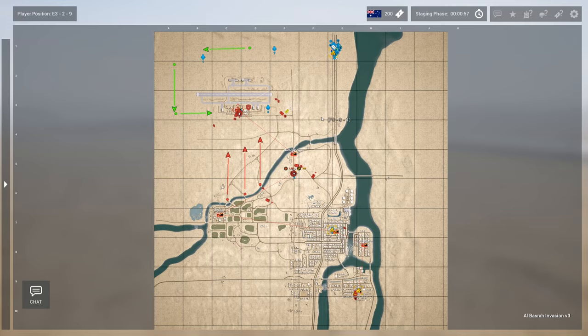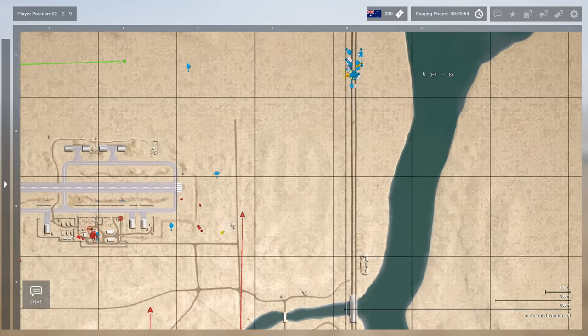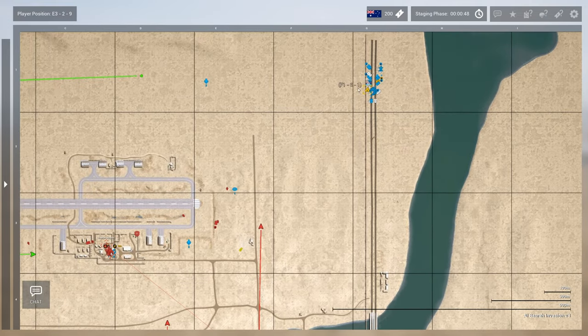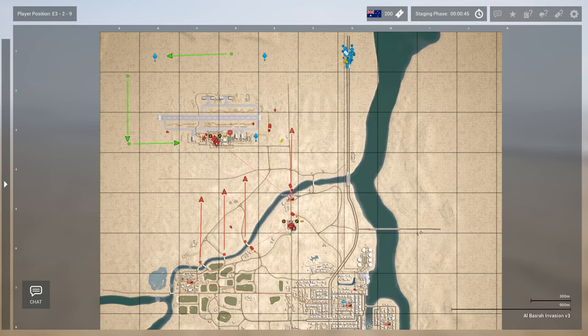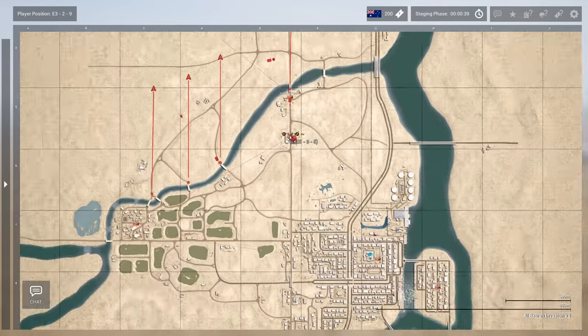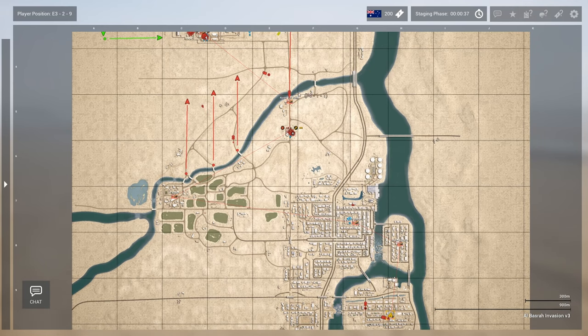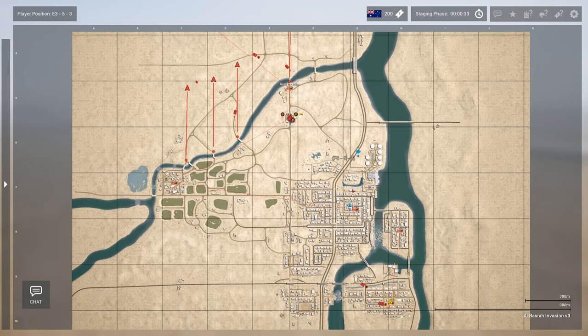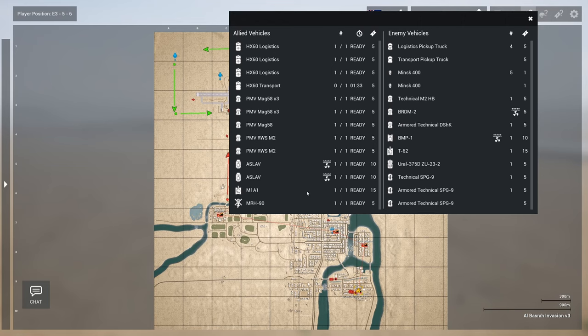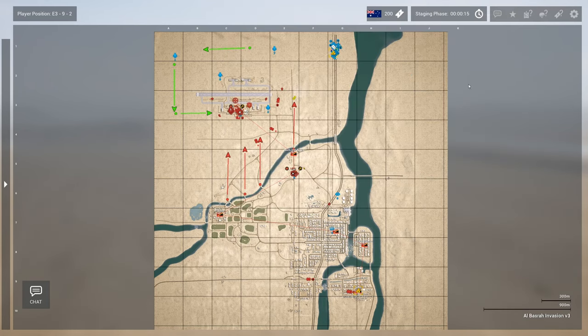Al Basra Invasion v3 — we have the Aussies up against the Insurgents. Aussies attacking from the standard northeast corner of the map going up to Basra Airport as the first point, into North VCP Ruins, then VCP, then Al Cora, East Basra Island, Suburbs. Aussies start off with an Abrams, two Aslavs, a couple PMVs, some transports, and the MRH helicopter. Insurgents have a T-62, a lot of SPGs, a BMP-1, and some techies.